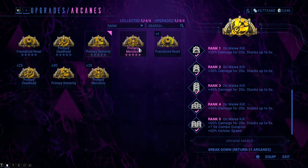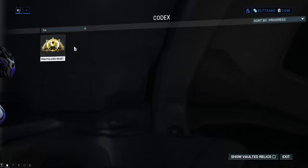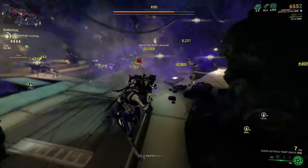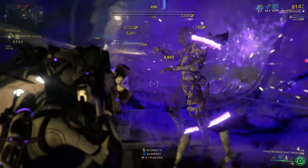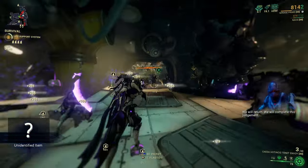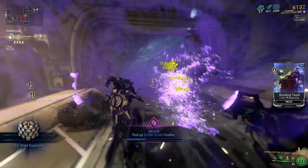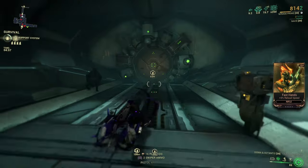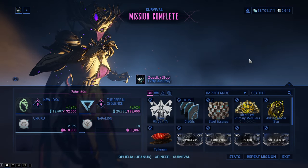There are two varieties: primary arcanes and fractalized arcanes. We will first go over the primary arcanes. There are three primary arcanes that only drop from the acolytes appearing every five minutes or so while you play the steel path missions. The drop chance is 50% for one of the three arcanes for every acolyte you kill. The acolytes drop six arcanes total — three primary and three secondary — and you are guaranteed one arcane per acolyte, so a 50-50 chance for it to be a primary.